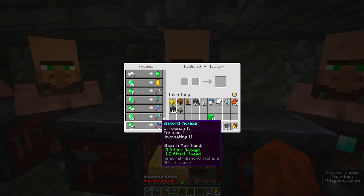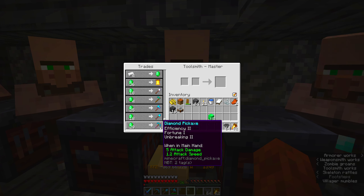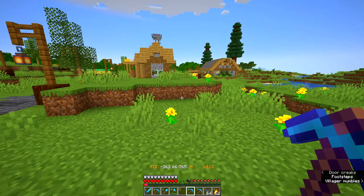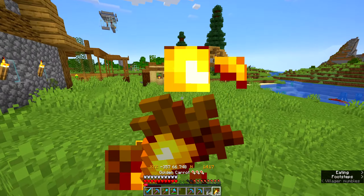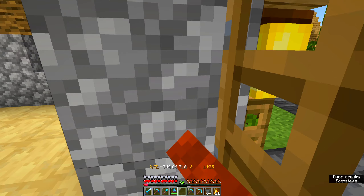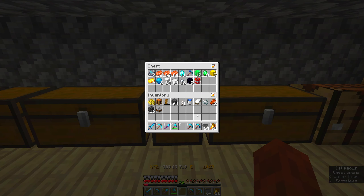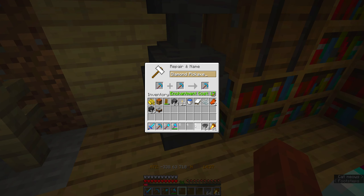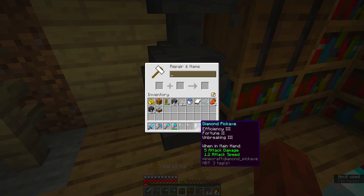You guys are toolsmiths. Let's see: efficiency 2, unbreaking 2; fortune 1, unbreaking 1; efficiency 2, unbreaking 2 for 27 emeralds. This one has fortune though — 29 emeralds. I might as well get the fortune one. Actually, let's grab 2 so I can combine them: 29 plus 29 is 53. Oh, I can combine them — that makes them slightly better. It doesn't need efficiency 5, even though it's still not instamine. It's fine.